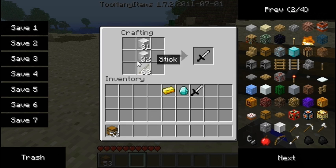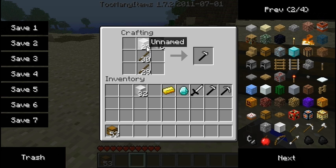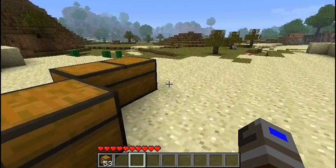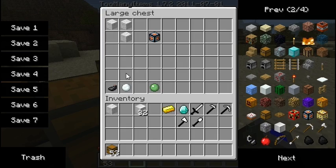You can make a sword, a hoe, a pick, a shovel, and an axe. And you can also make targets with four pieces of wool like so.